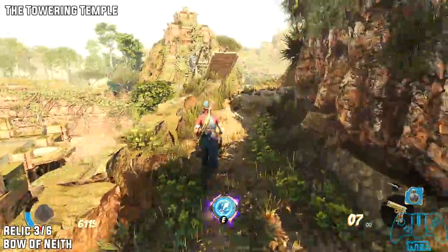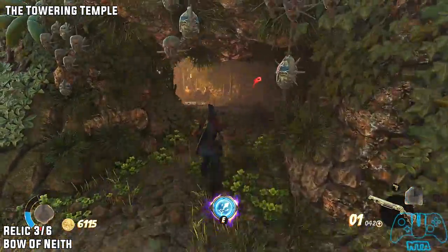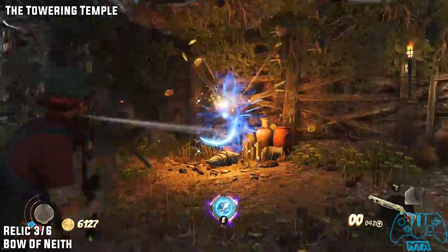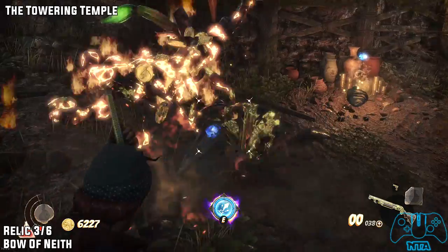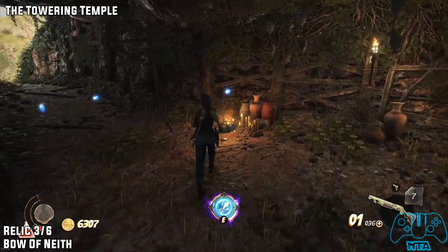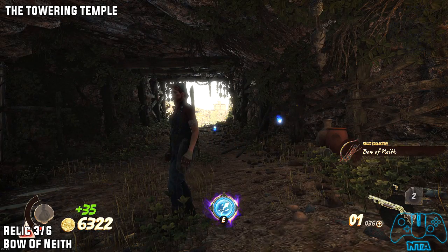Now once you go across the bridge, stay to the right and go into the caves. Once you've done that you will get attacked by scorpions, and in this same area you will find a treasure goblin. Make sure you deal with that before you kill the scorpions because he does go away. As soon as you hear the chime or jingle, that's when you know there's a treasure goblin nearby, and he will be holding relic three of six.